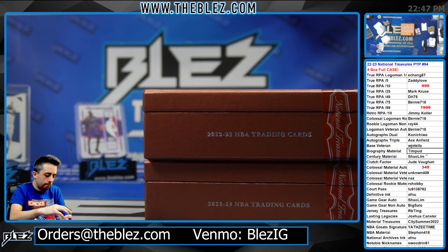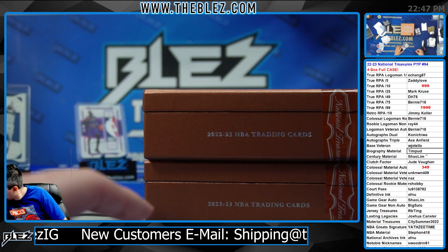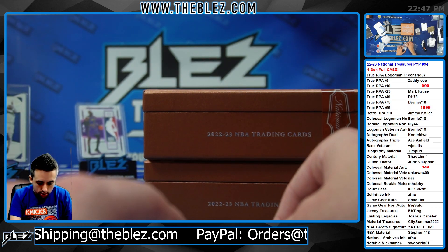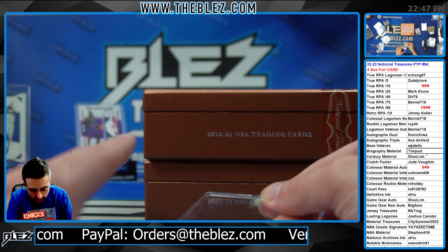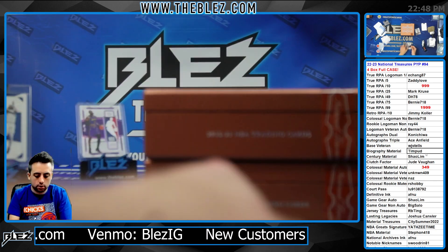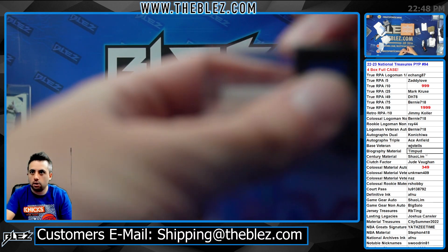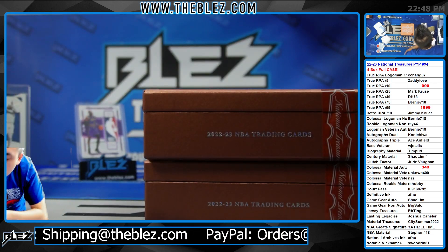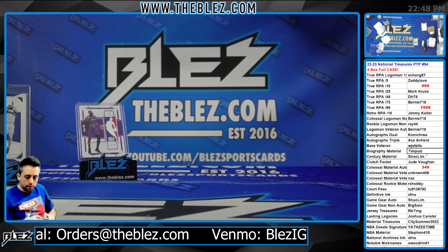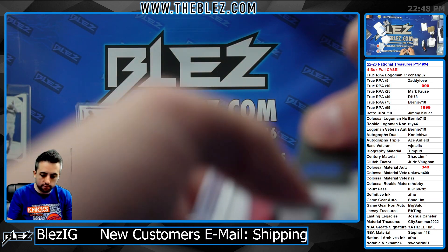That's going to get randomized to all the true spots — just the trues. We said when we hit it in the PYT, if it ever came out again, just the trues. You have to have a true. It's a big card — big random. If the 99 hits, Unknown gets it. If the 99 or the 10, then Unknown gets it — Unknown actually has the best odds. Good luck, Unknown. We made the rule: if an FOTL comes out, it's just the trues. You have to buy a true. It's a massive, massive random now.